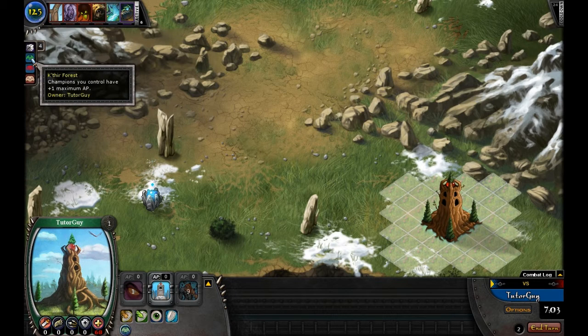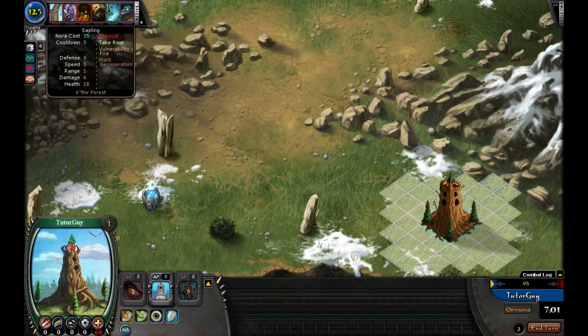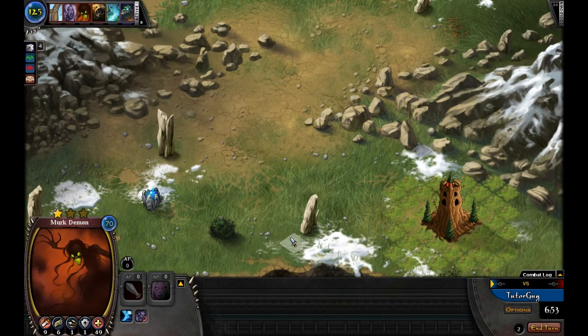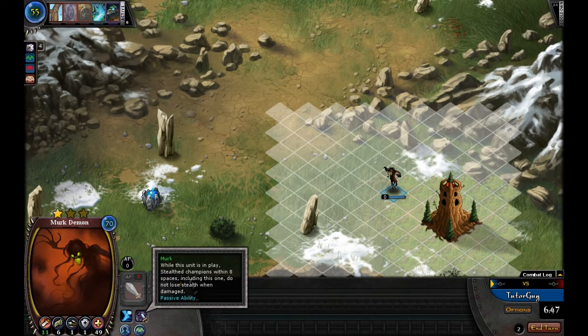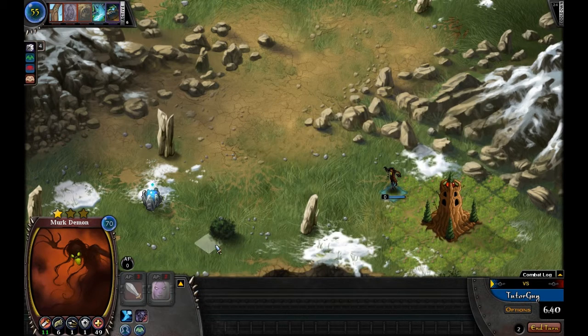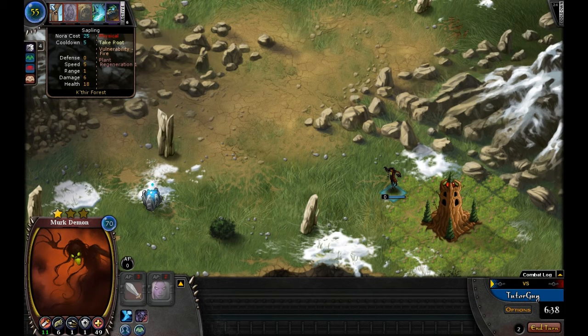I'm running half Kithir Forest and half 100 decks. We'll throw out the Merk V — this little guy is a flyer, he can stealth, and one of his great abilities is that any stealth champion around him, even if they're damaged, they don't lose their stealth mode. It's a pretty neat little champion.